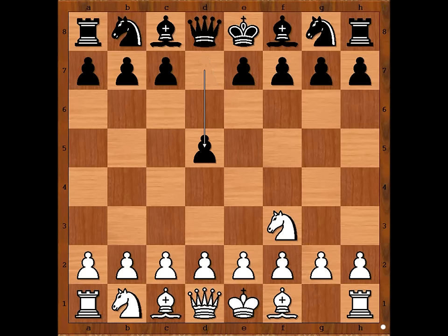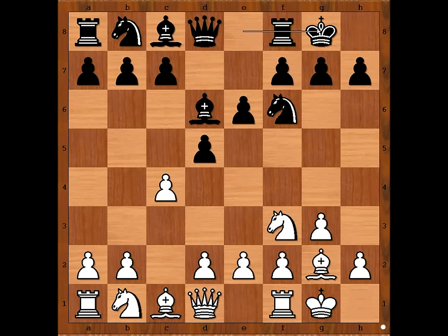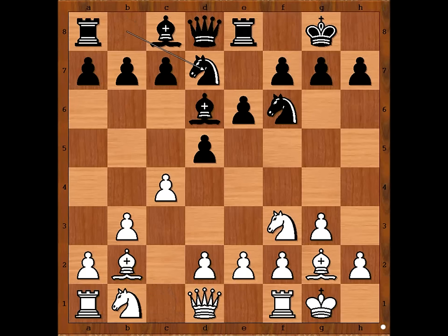Black to move: d5, c4, e6. c6 is more popular nowadays, but e6 was played. Then g3, Knight to f6, Bishop to g2, Bishop to d6, and both players castled kingside. Then b3, Rook to e8, Bishop to b2, Knight from b to d7, and Reti played d4. According to Alexander Alekhine, white is much better, because black can't find a method of effective development of his queen's bishop.